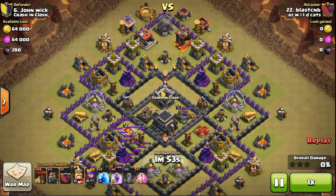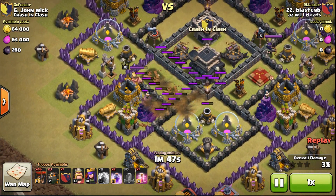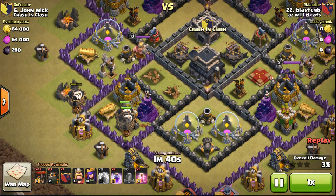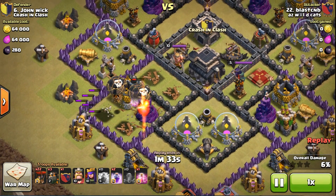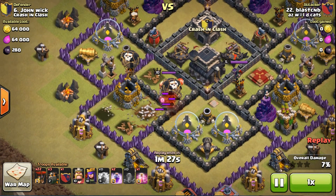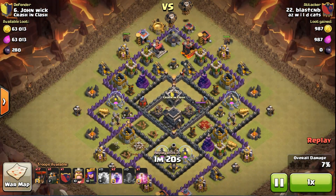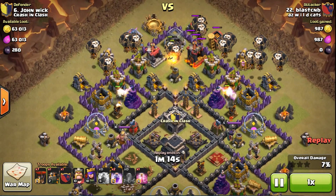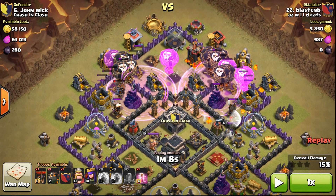I came in and threw my earthquake — I set it on that Wizard Tower because I wanted to weaken all those defenses, making it easier for my loons to kill them when pulling the CC. I came in on the cannon first to turn that archer tower, knowing the Wizard Tower would be firing too. Picked up a black bomb, another one, a red bomb, another red bomb, and another black bomb. Nothing comes out of the CC. Now I've cleared so many bombs that I have to be careful — it might not provide enough DPS for what I'm trying to do.